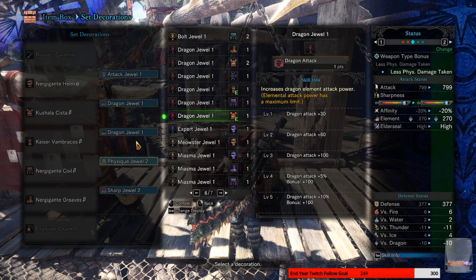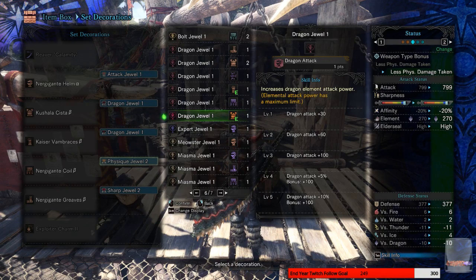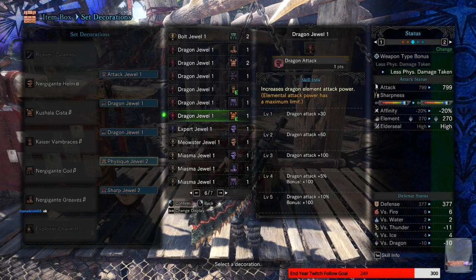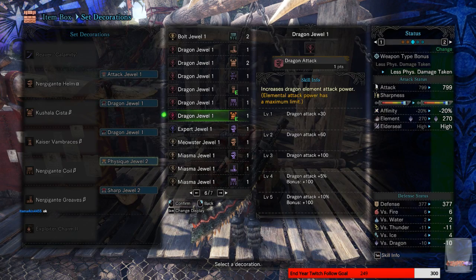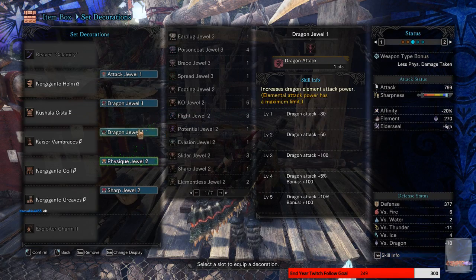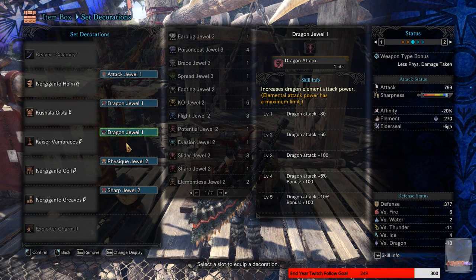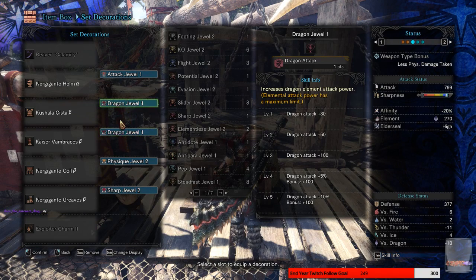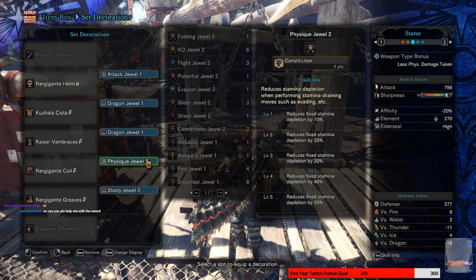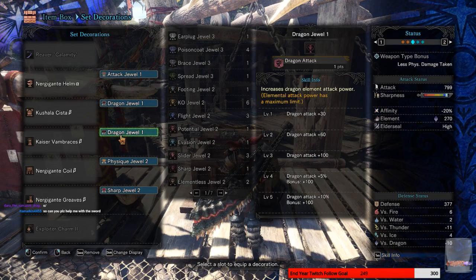Temporarily, until you get the rest of them. That's especially good if you start doing elemental stuff. Right now it's not really worth it, but I'm going to go ahead and do it until I can actually get the three critical jewels that I need. Once I get the three critical jewels, this will be the first one I substitute out, then this one, and then I'm just going to go ahead and put the other one in here.